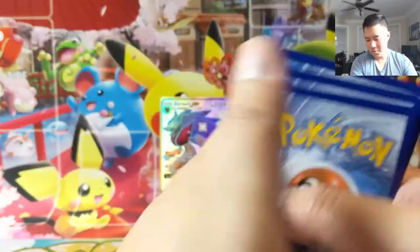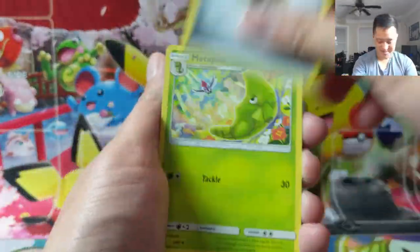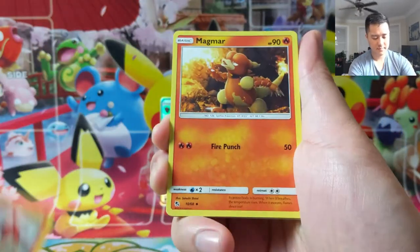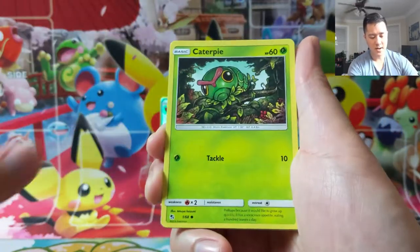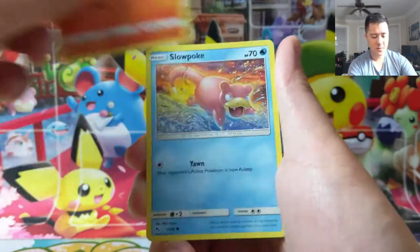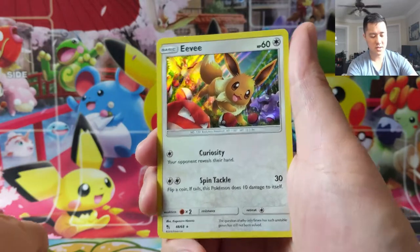This is about almost wrapping up this box. Magmar, Caterpie, Ekans, Paris, Charmander, Slowpoke, Justin, Eevee.